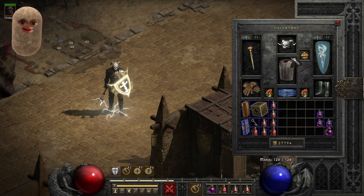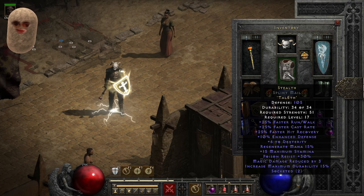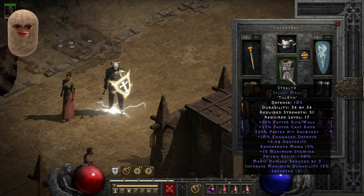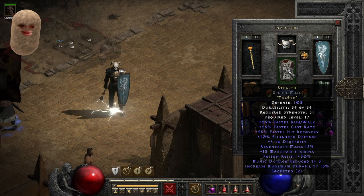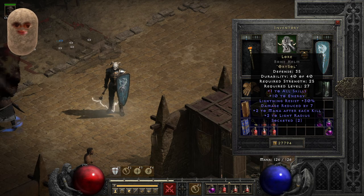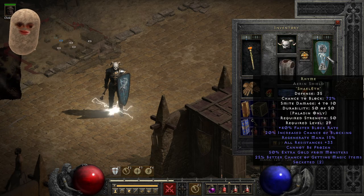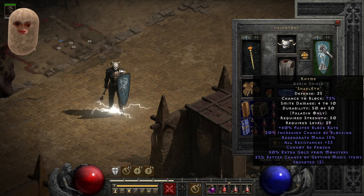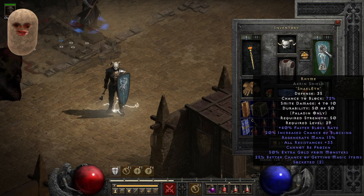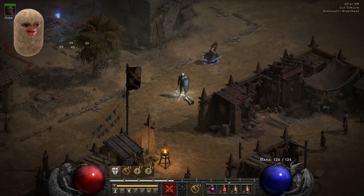My main gear here uses runewords. I've got Stealth, which is a unique runeword — you combine two runes together, it makes the word Stealth and you get loads of blue bonuses. Same with the helmet Lore — you combine Sol together and you get plus one to all skills. Then Rhyme, which is Shael and Eth rune together, and you get lots of extra stuff on your shield.